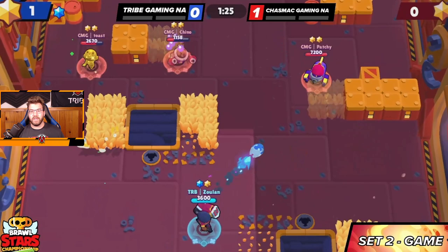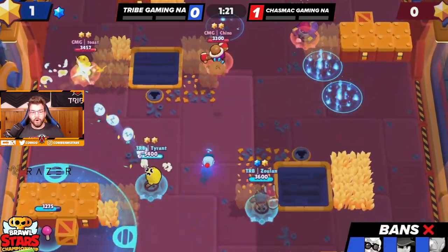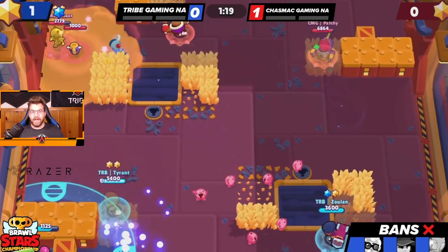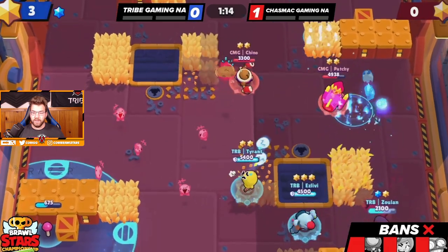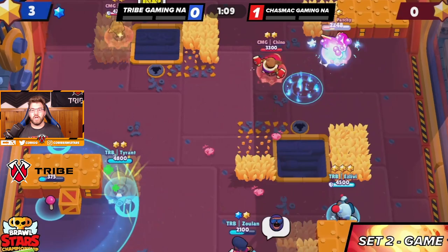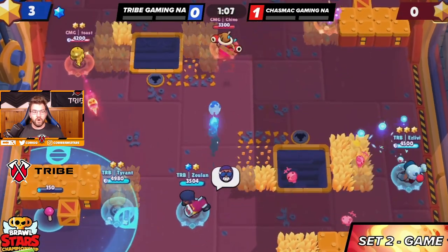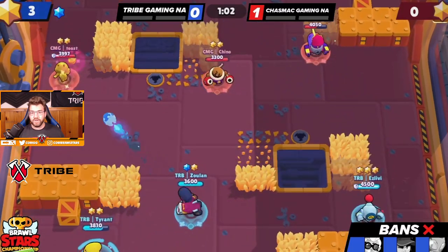In pro play there aren't that many kills on this map. isLiby is going to hit a beautiful Nanny head onto Toast, getting us a larger lead. Tyrant is slowly charging his super and trying to hit every single shot. At this point with a 3-0 lead and the blue star, they need two kills to make a comeback — and two kills is quite a bit, so as long as we don't get pushed too far back in spawn we should be totally fine.